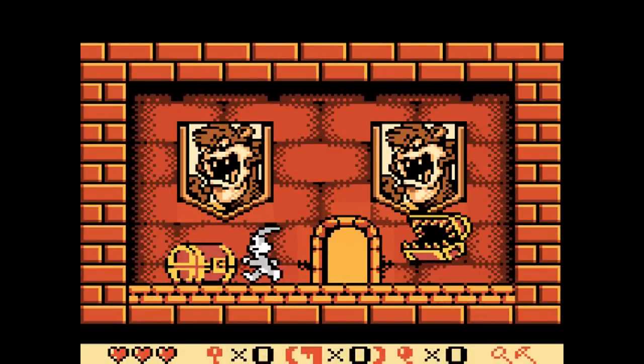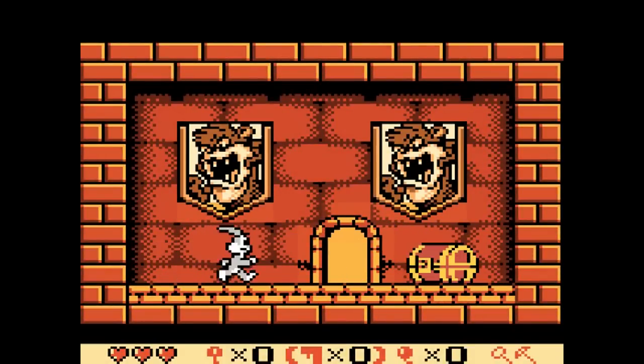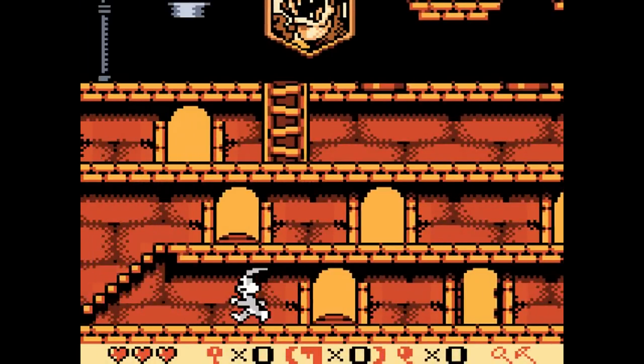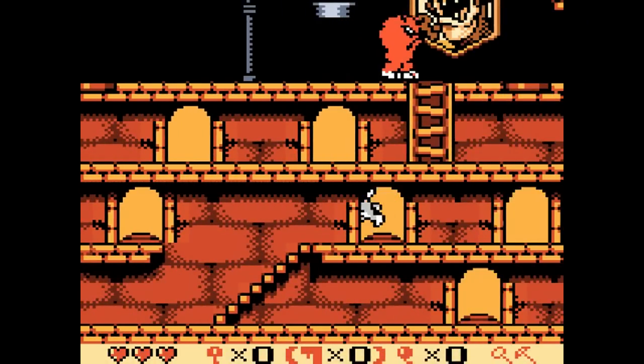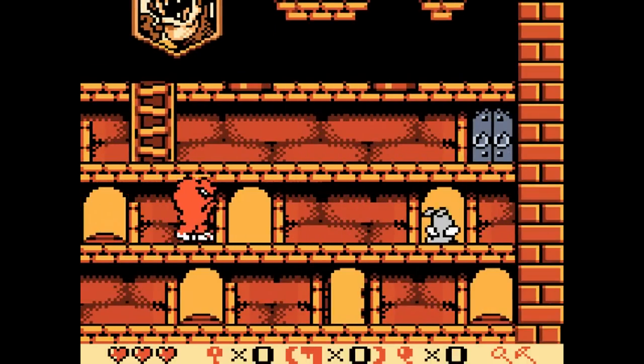12-7 starts off pretty basic. You have a bunch of carrots you can get here. This early part could give you some trouble because there are three enemies that are gonna be here: Gossamer that's gonna drop down, Elmer Fudd, and then there's a dog that you are gonna have to worry about.